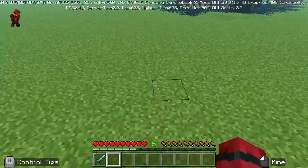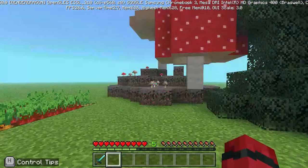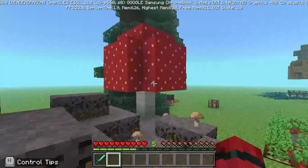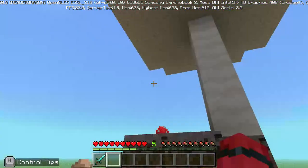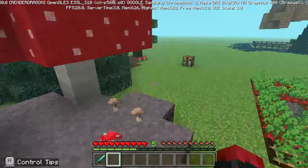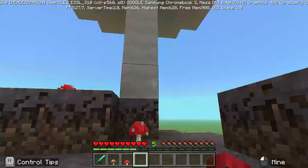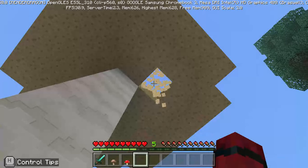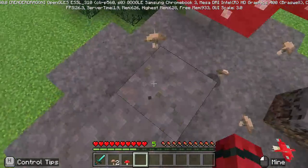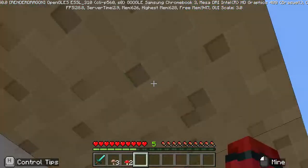The first stew I'm going to show you how to make is a mushroom stew. If you were wandering around and found a mushroom biome — mushroom fields — which has giant mushrooms growing up or little mushrooms growing on mycelium blocks, you can get mushrooms by breaking them. An axe is much faster, particularly if it has Efficiency.